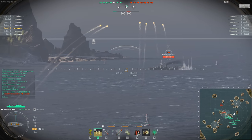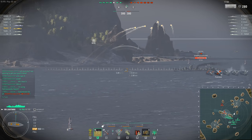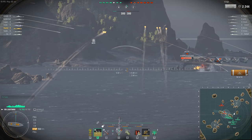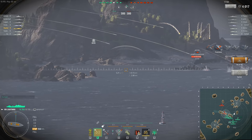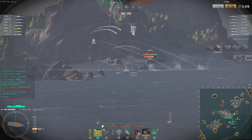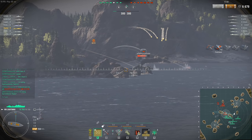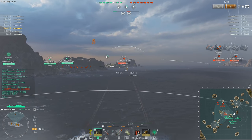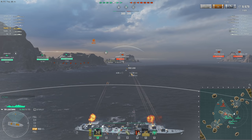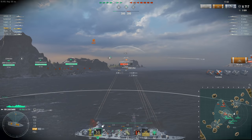That is a very, very unfortunate position to be caught in for the enemy Akazuki. The friendly Edinburgh — I don't know if you saw it in chat at the beginning of the battle — but they're communicating with each other, which is a rarity, almost as rare as an Edinburgh with radar. Although not so rare on the North American server. I do notice people actually communicate effectively amongst their teammates more on the North American server than I see it on the EU server.